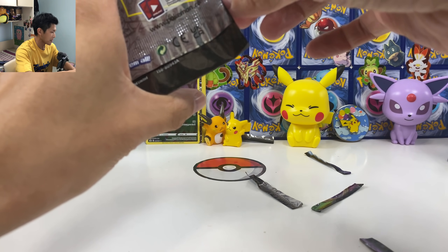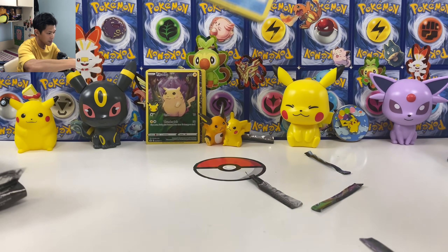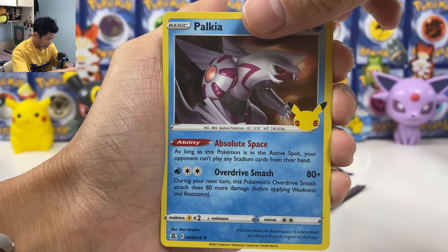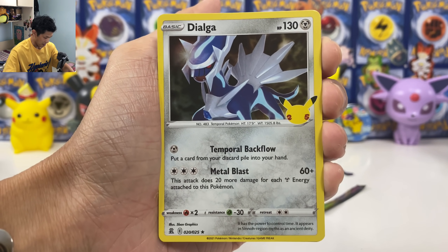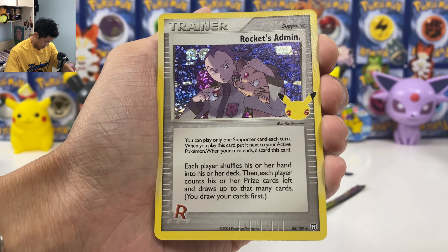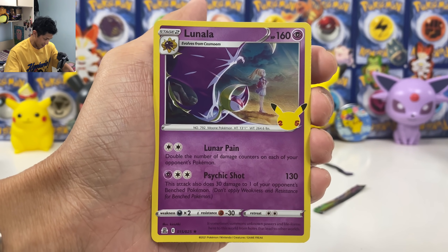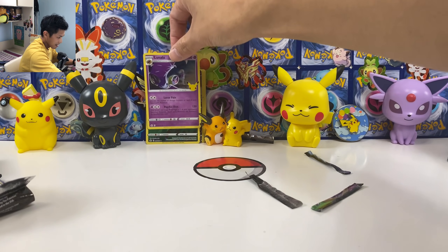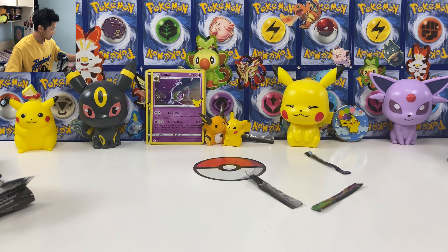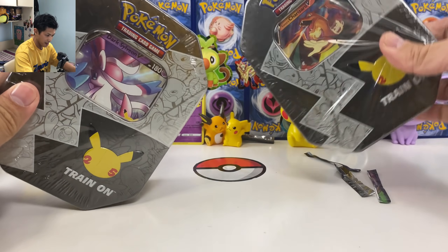Final pack from the deluxe Sarcian box. We got Palkia — haven't got this one yet. So, 25 cards. Dialga — no Arceus, right? And we got Team Rocket's Zapdos from 2004, and it's got that texture. And finally Lunala — haven't got this one yet. So this one is 15 out of 25 — this is like the rare from the pack. Next we got the tin box.